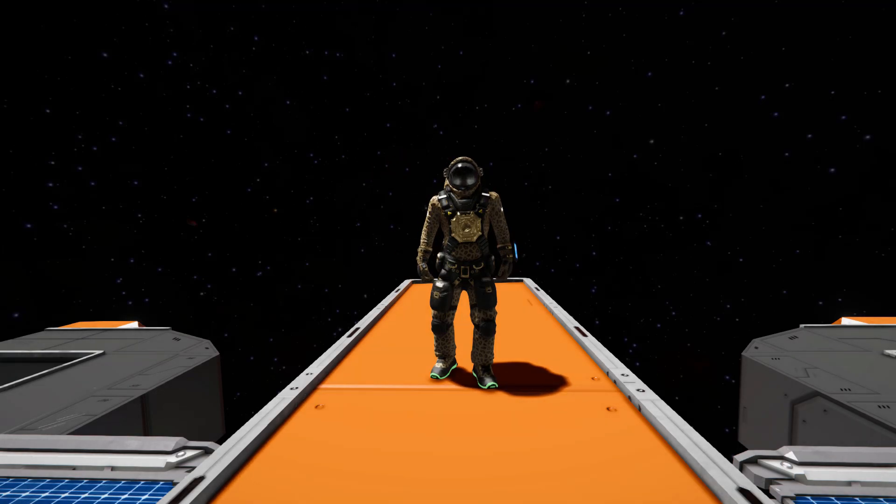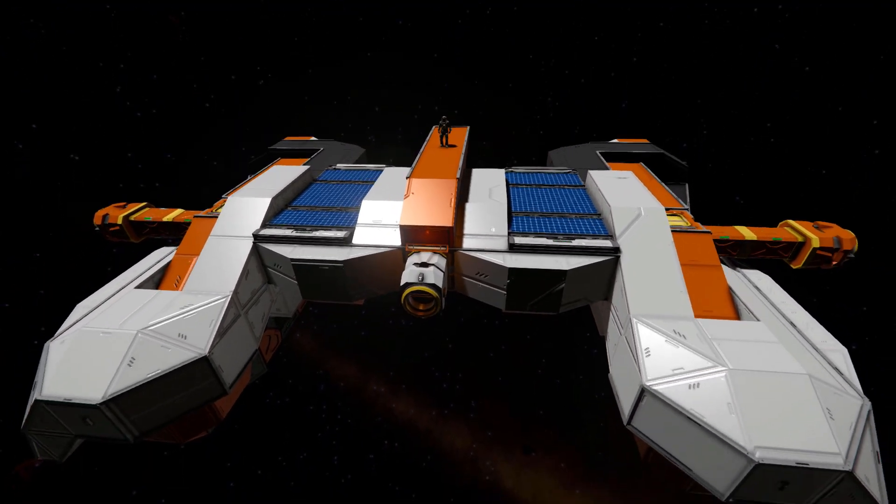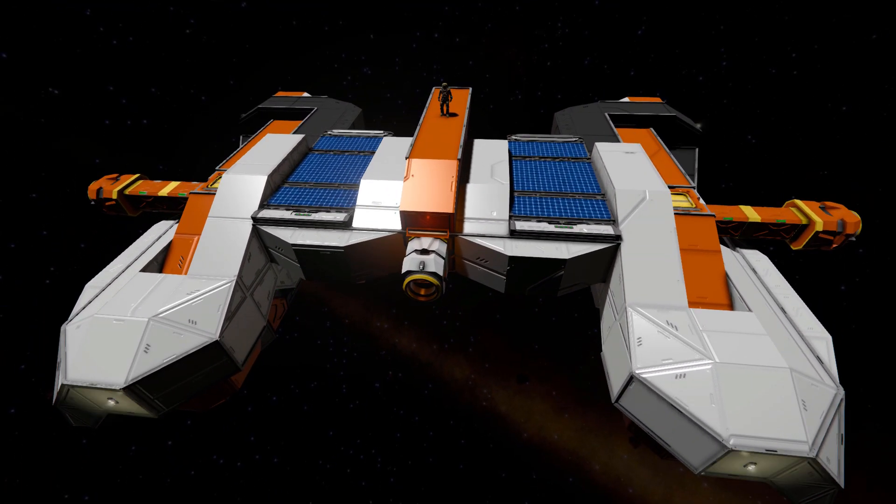Hello and welcome back to another Space Engine's Showcase video. In today's video, we'll look into another very useful blueprint, and this one is called the OPC Bifrost Jump Drive Module, which is this lovely thing over here. This is a small, large block grid that features four jump drives and plenty of connectors to dock up pretty much anything to it.